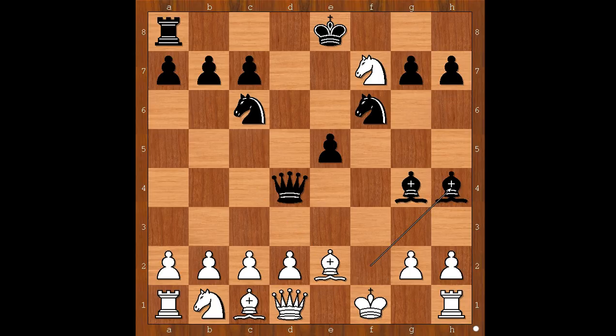Razmoloddin played bishop to h4, threatening queen to f2, check, mate. G3, attacking the bishop. What is the best square for the bishop? If bishop goes to g5, knight takes bishop on g5 — for example, then knight takes on g5 — and white is winning.